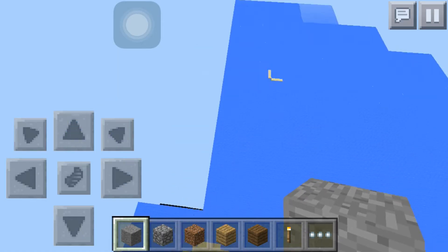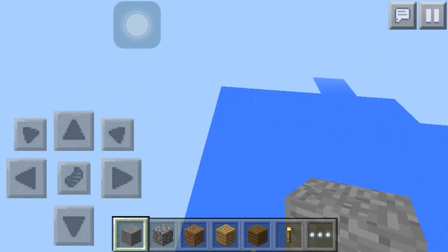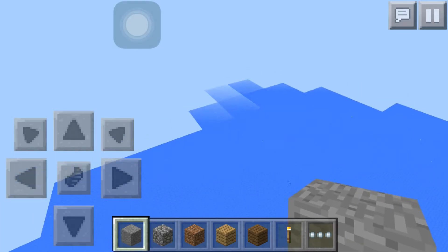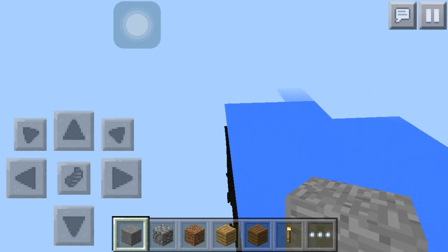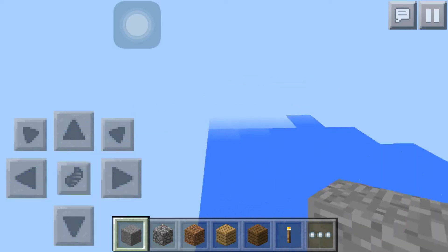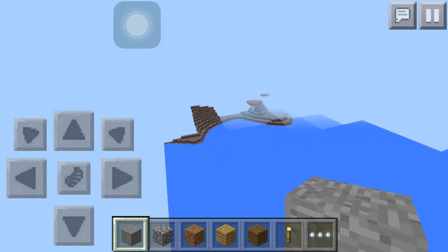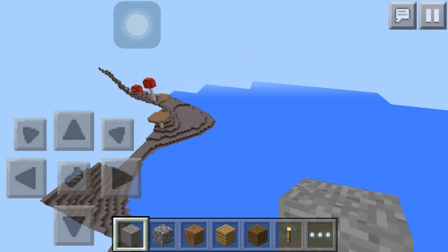You do want to take some wood from here if you can, because these two biomes don't have any trees. It's going to be pretty hard to build and do stuff without any wood, unless you can find trees nearby — which I haven't. So I highly suggest you take wood from the jungle biome.